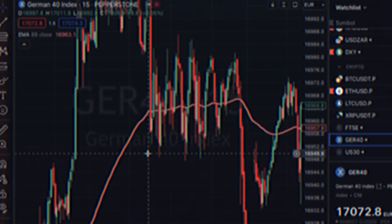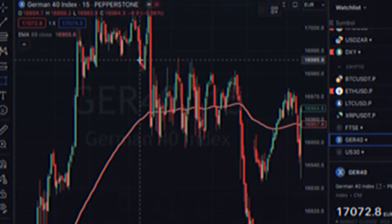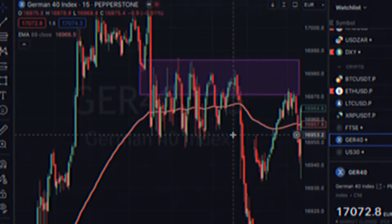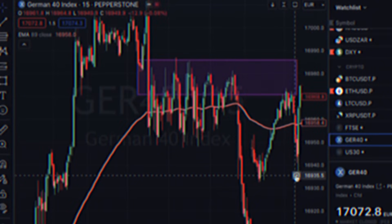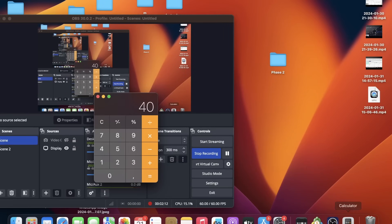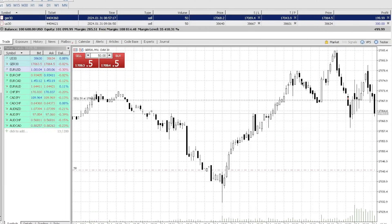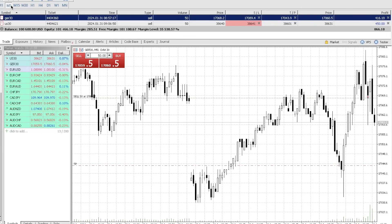In these first trades, I saw the price going down during the Asian session, and we can mark this as a zone since the price couldn't get past it previously. I saw the price couldn't move - it created a lower high - so I entered here and got a scalp. Then the price entered the zone again, created another lower high, so I shorted again. I'm focusing only on German 40 for this explanation to keep things clear. I was riding it quite well, almost a thousand bucks in profit.